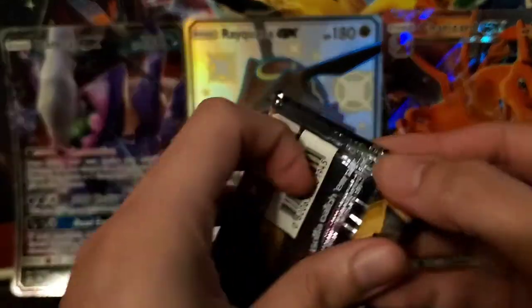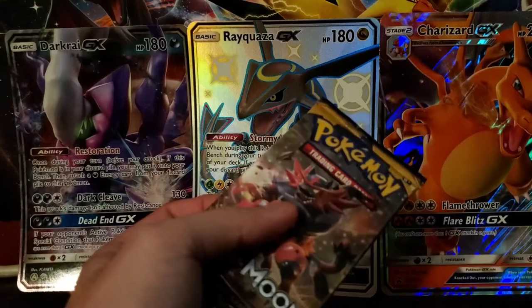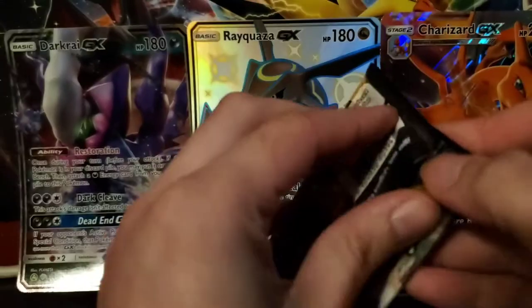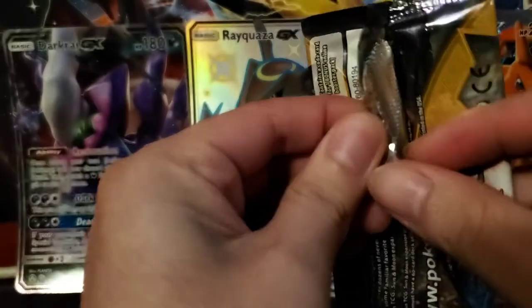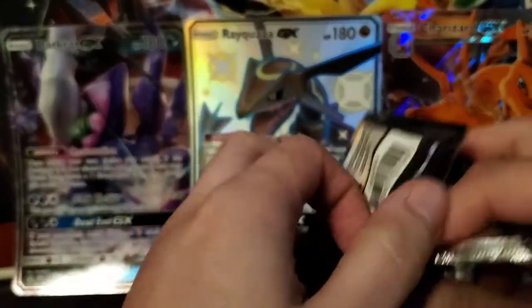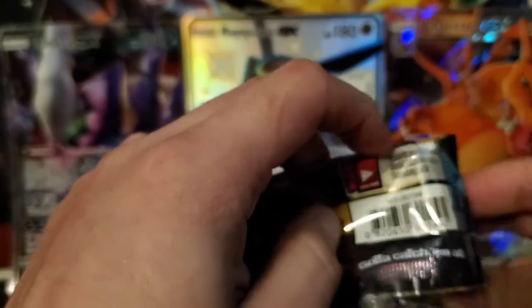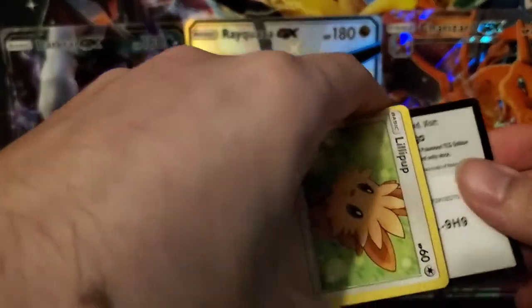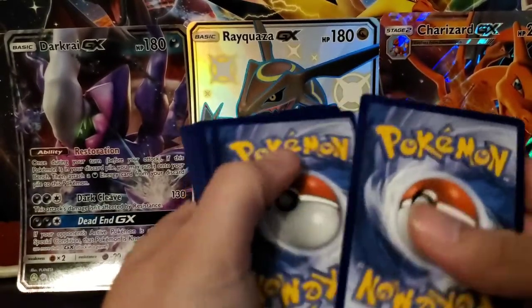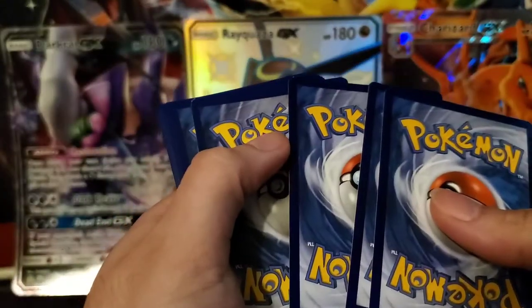Let me put that off to the side. Now we have another one. Sorry about that, I had to go get my daughter some soda. Let's see what we got here. We got another code card. This one's a white code card, so that's good.